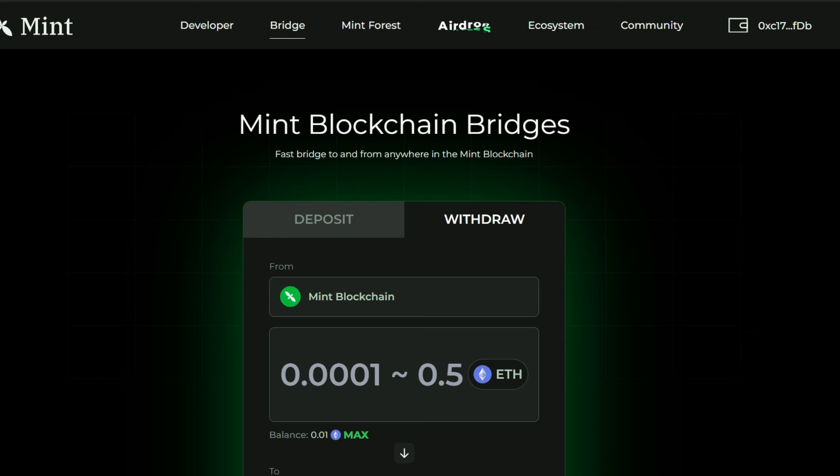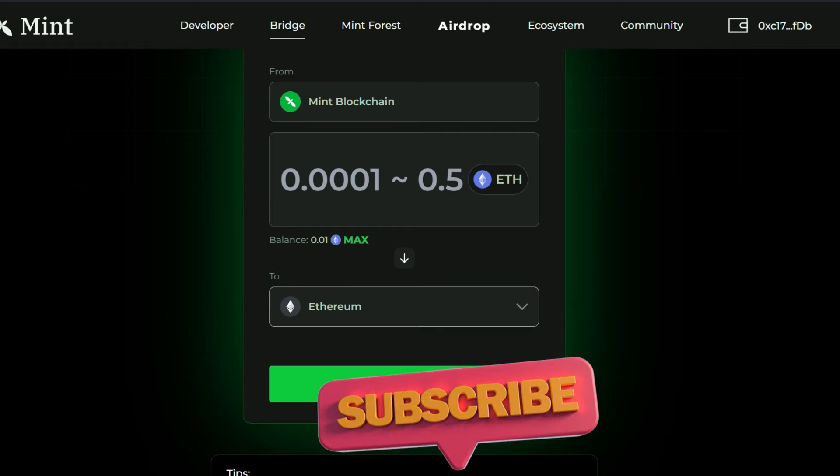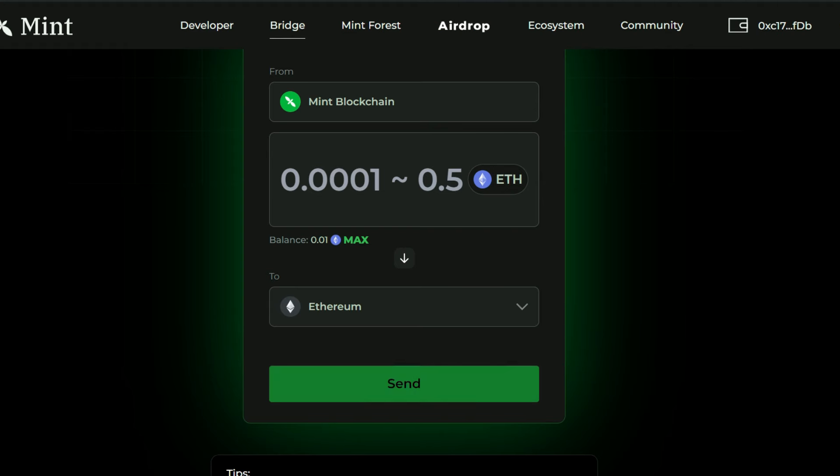If at any time you want to withdraw, just click the withdraw button. There is no time frame restriction — you can withdraw at any time — but the only challenge is that it is going to take around seven days to land back into your Ethereum mainnet. Keep that in mind.